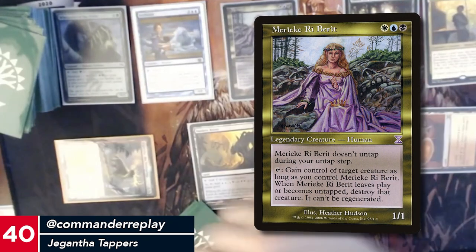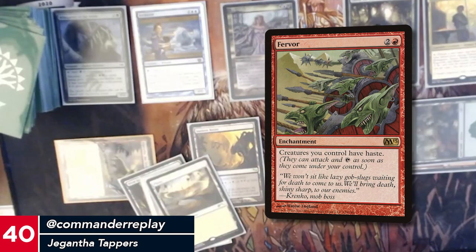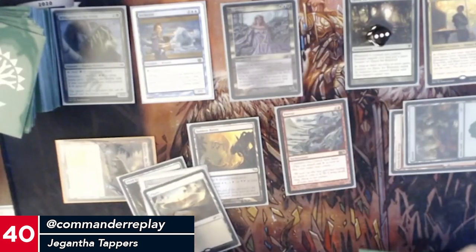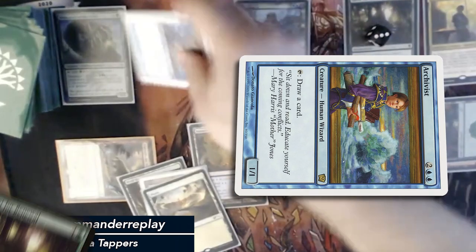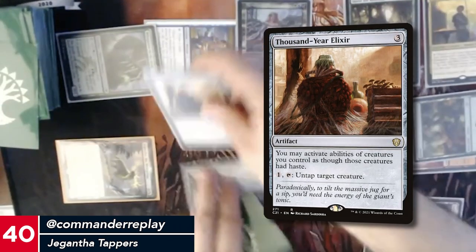That's really good. With red and colorless I'll cast Fervor — there's the haste. Tap Archivist, put a counter, draw a card, then tap this for two, tap this one for one — Thousand-Year Elixir.